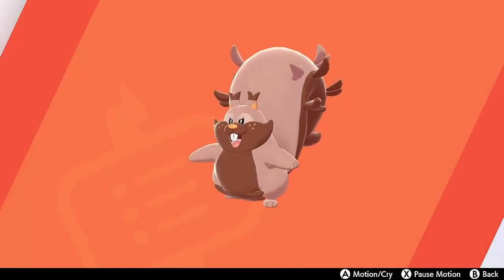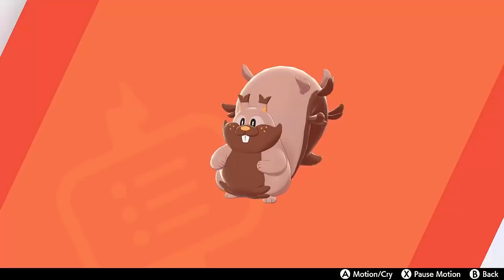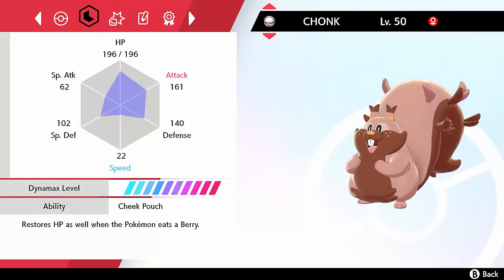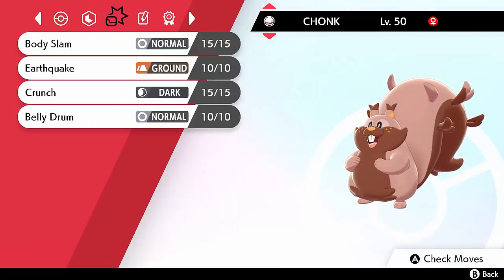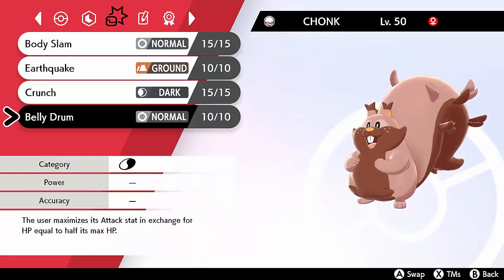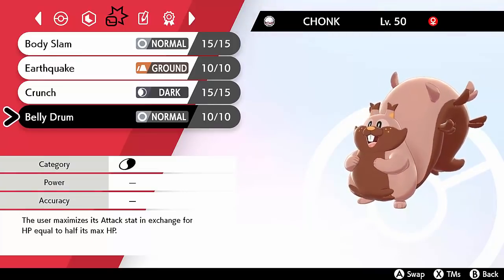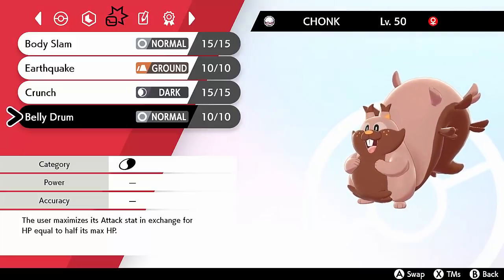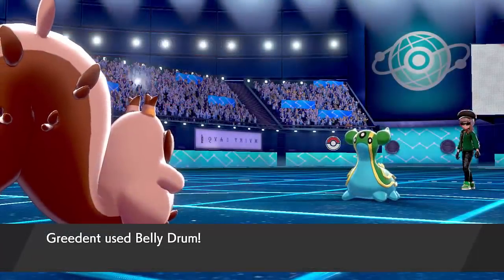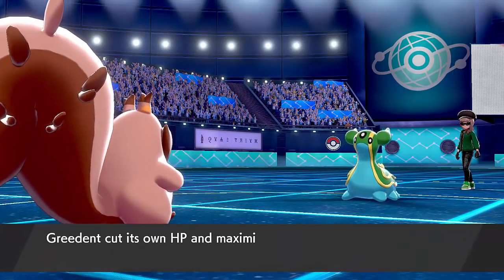You want to sweep teams with Greedent in Trick Room, but base 95 attack isn't going to be taking out Pokémon left, right and centre on its own. So how do we make this thing an offensive powerhouse? You have to give it the move Belly Drum. What it does is maximise Greedent's attack stat at the cost of half its HP. When you maximise your attack stat — that's plus-6 attack in one turn — you will have quadruple the damage output, which means you can one-hit KO with so many things.